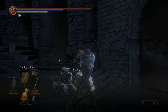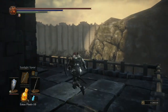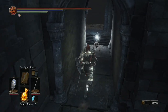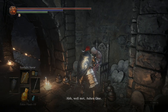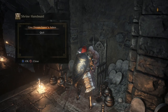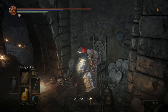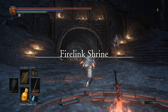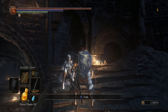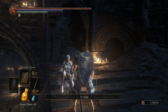Speak with Hawkwood again to receive an item. After this, head on to Farron's Keep. Go find the Old Wolf of Farron because we need to get the Dreamchaser's Ashes right over here. After obtaining it, give it to the Shrine Handmaiden. Reload Firelink Shrine to find Sirris here again, and she will offer her assistance. If you ever join Rosaria's Covenant, Sirris will leave forever.